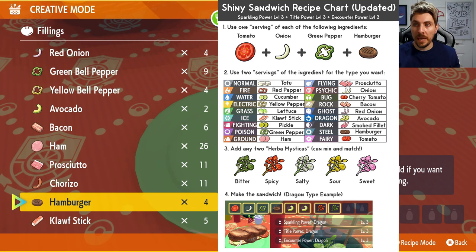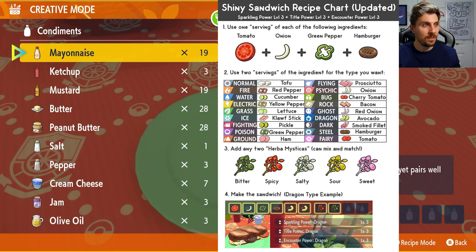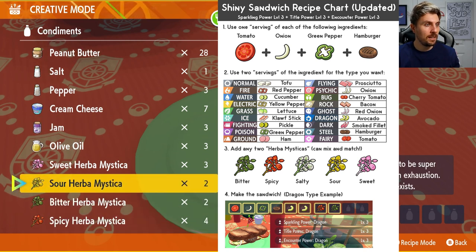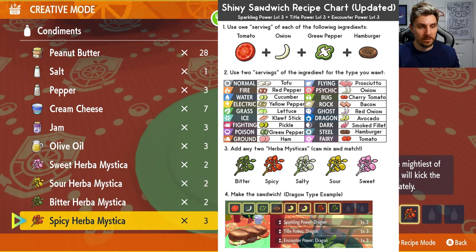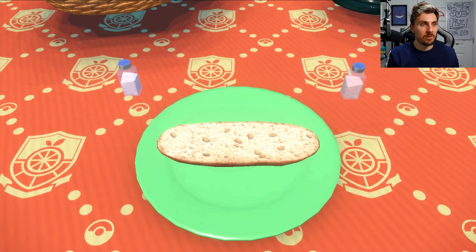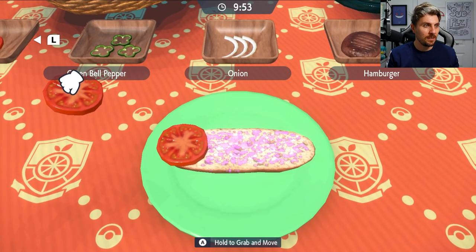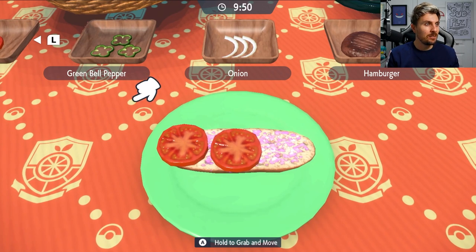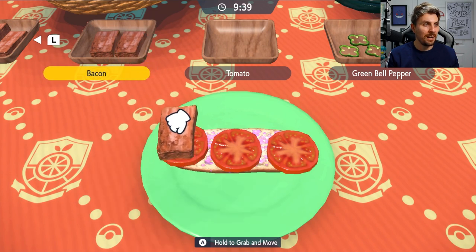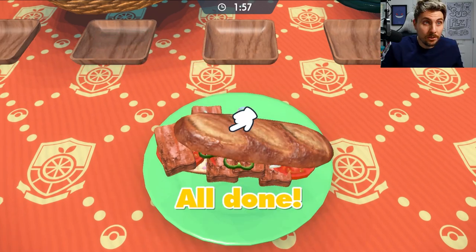We want two servings of bacon for the type, then you can add any two Herba Mystica — we'll use one Sweet and one Spicy since we've got more of those. Pop a pick in and start creating the sandwich. It's best to start with chunky objects like tomatoes. As long as you're dropping them on the bread, if it falls off it doesn't mark your star rating down. Drop your big slabs of bacon on and your sandwich is done.